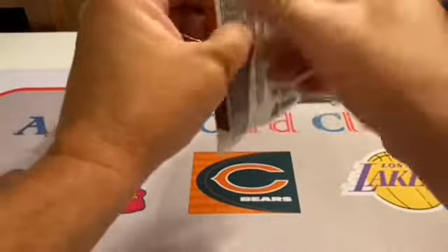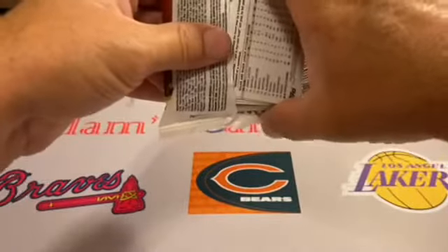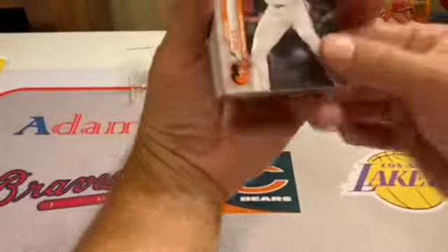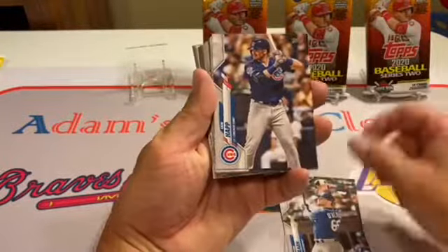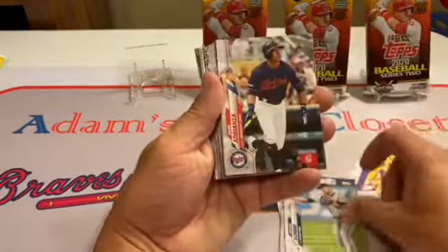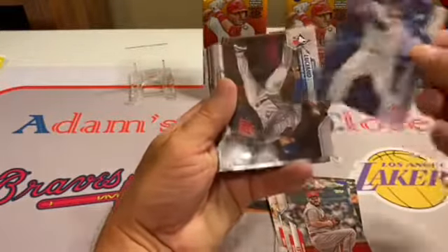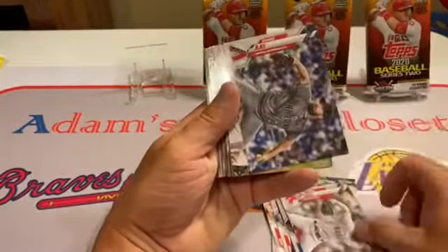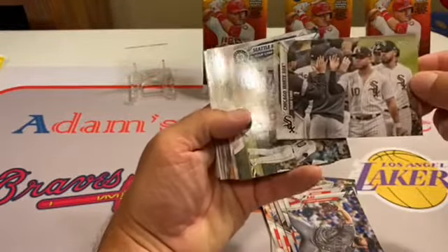Let there be a Lewis Robert. An autograph would be nice too. Let's get a hit. So far, nothing. Got a Chicago White Sox team card there.